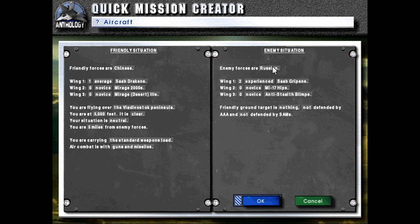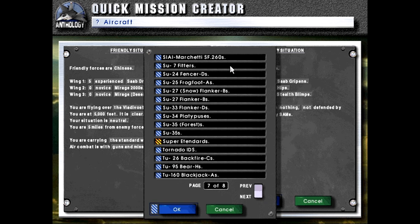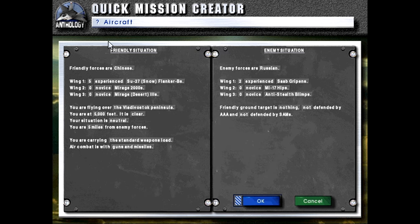Pretty much all that's left is some Flanker variants, and then we'll move on to the American aircraft. Today we will be featuring the J11, also known as the Flanker L, and we will simulate this with just the Flanker B. Custom weapons load, 20,000 feet, 20 miles.